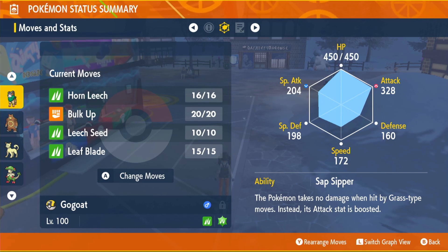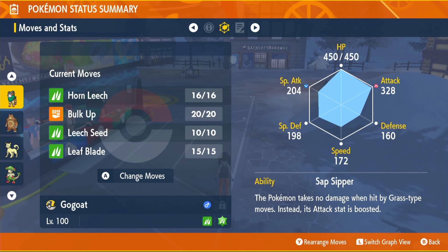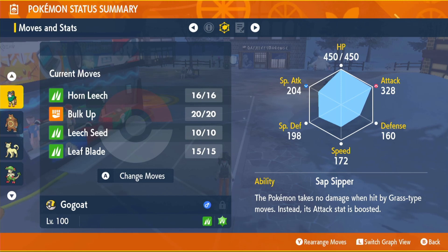Moving on to the moveset: we're going to have Horn Leech, Bulk Up, Leech Seed, and Leaf Blade. The only move that truly matters is Horn Leech because of our Choice Band locking us to one move. I've added the three extra moves just in case you don't like that item or are worried about Pokemon with Disable. If you want to be really annoying, you could use a Shell Bell instead — use Leech Seed first turn, then Bulk Up, then spam Horn Leech. Or use a Metronome and spam Horn Leech after Bulk Up — the attacks would just gradually get more and more powerful.